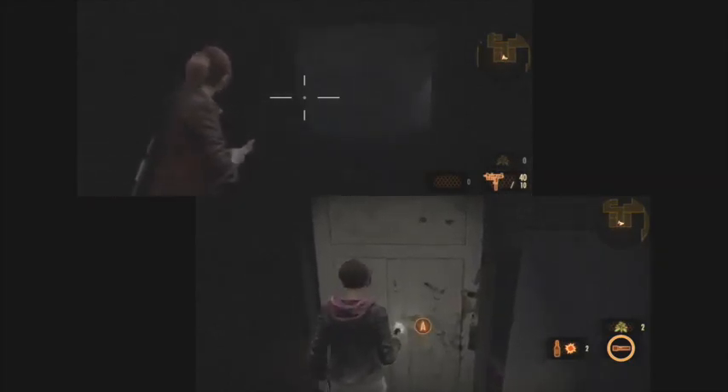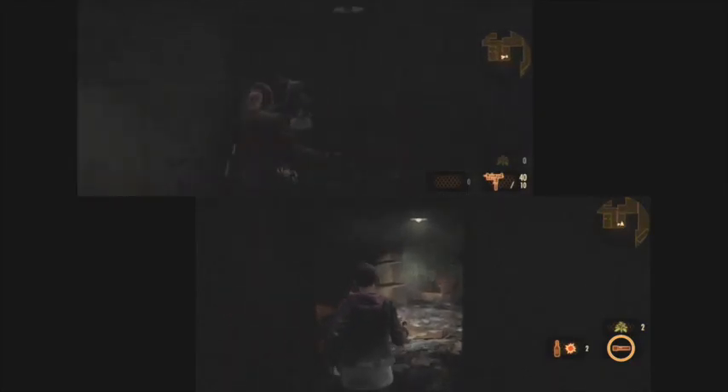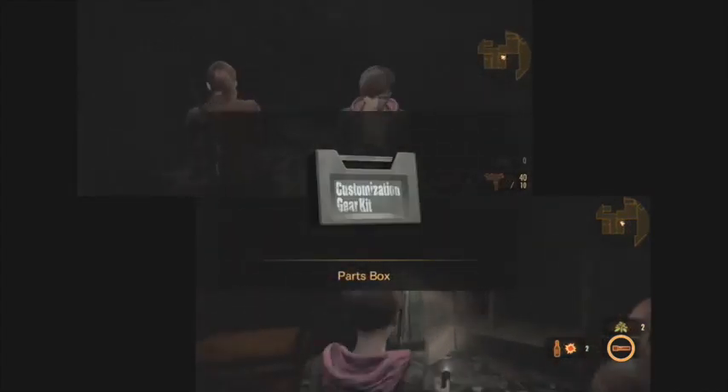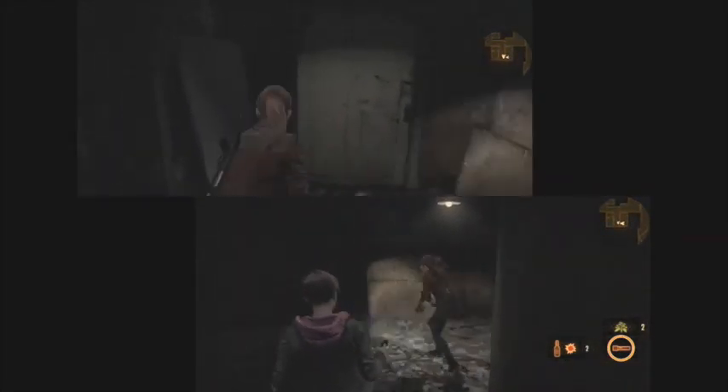That'd be useful. I assume I can use them. Yeah, you can. How do you do it? Left trigger, or left bumper, and then fire button — right trigger. So you can use the firebomb. That's quite useful. I'm not allowed a gun, but I'm allowed a firebomb.